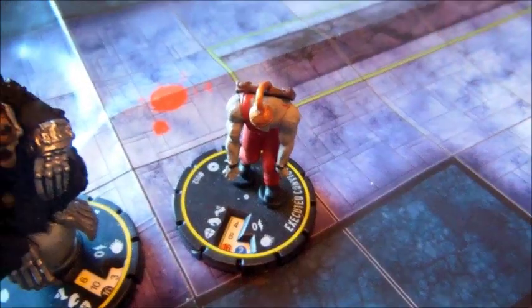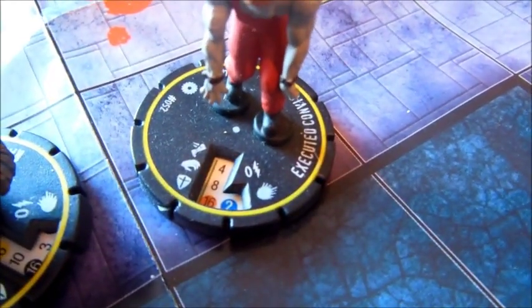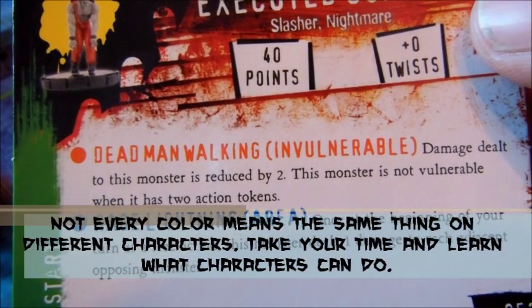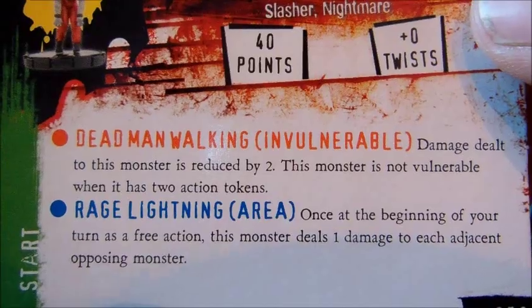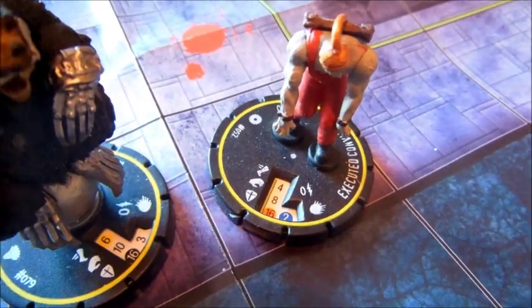Every character on their character card explains what the different colors represent. On the convict's defense he has an orange color — if we look on his card, the orange says damage dealt to this monster is reduced by 2, and the monster is not vulnerable when it has 2 action tokens on it. So instead of taking 3 clicks like the bear would normally do, the convict is only going to take 1 click, because 3 minus 2 is 1.